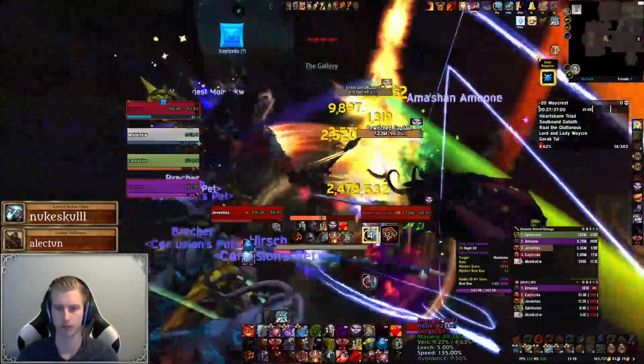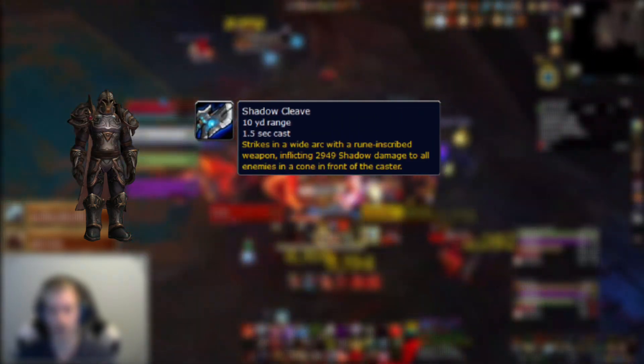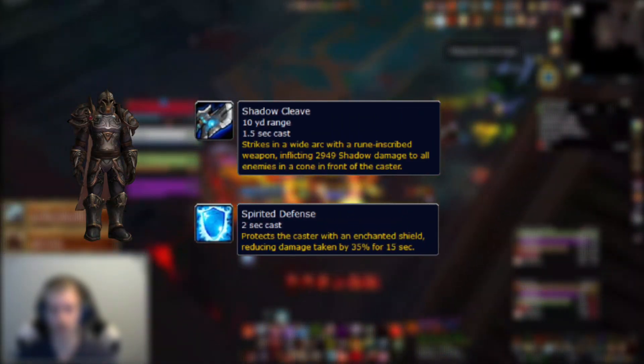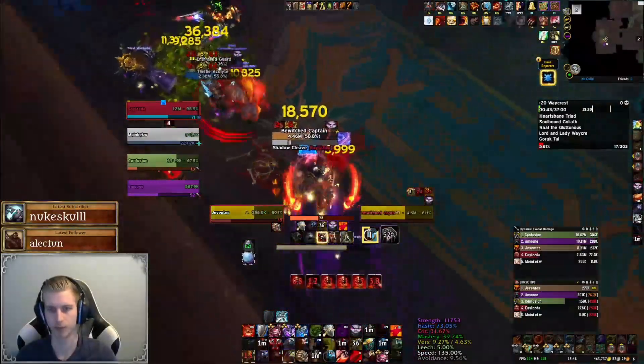Moving on we'll face some new mobs. First off we get the Bewitched Captain — a pretty harmless mob but we do need to watch out for the frontal called Shadowcleave. Besides Shadowcleave the captain will cast Spirited Defense, which will reduce their damage taken by 35%, so make sure to kick this.